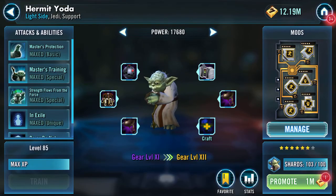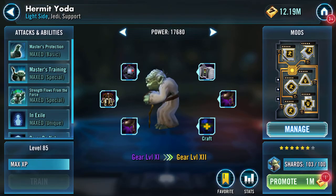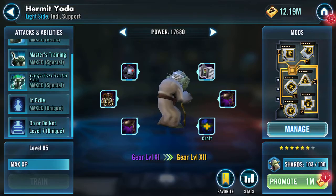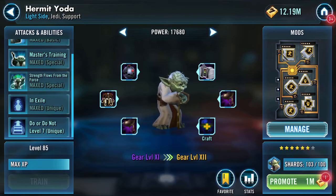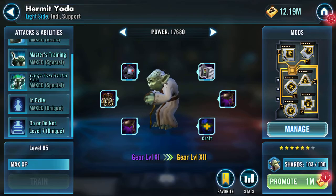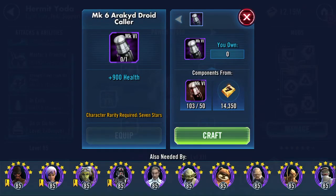Good afternoon YouTube, a quickish video - Hermit Yoda. I've got two things that I want and need to do. As you can see, promote is flashing away in the bottom right hand corner. So here's my Hermit Yoda at the moment: gear 11, and 5/6 pieces, and I have the pieces.